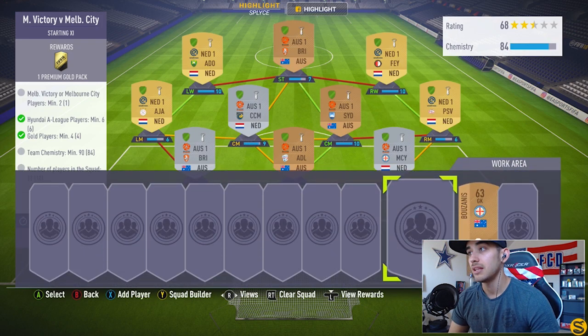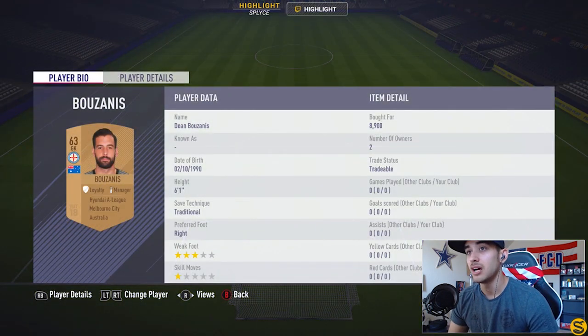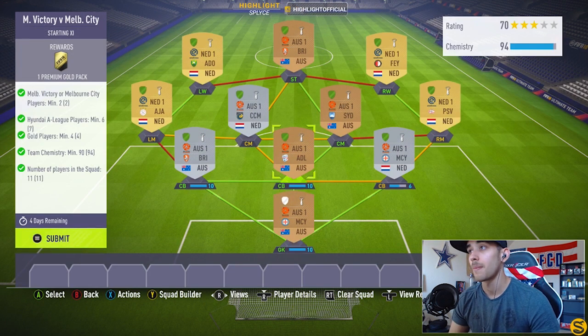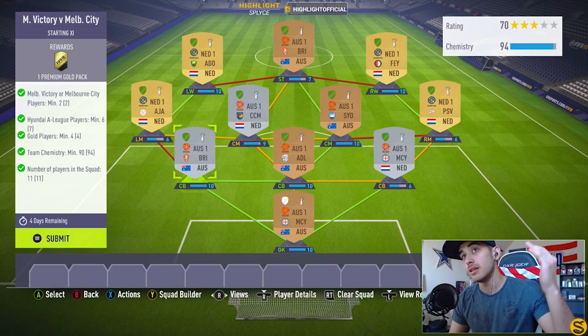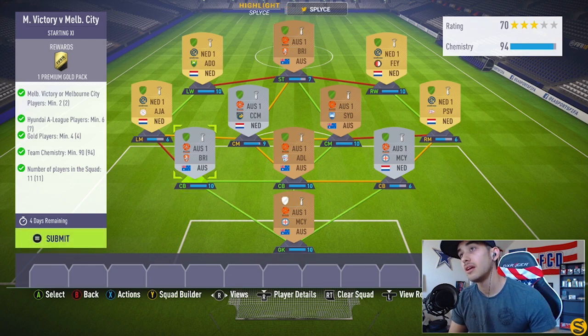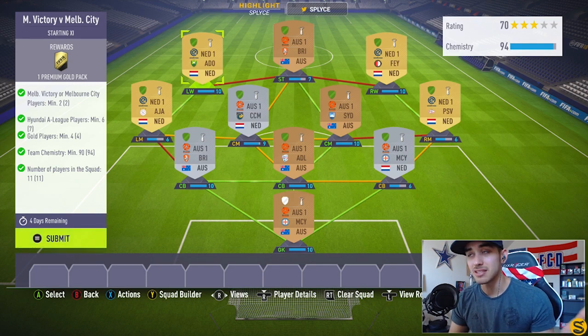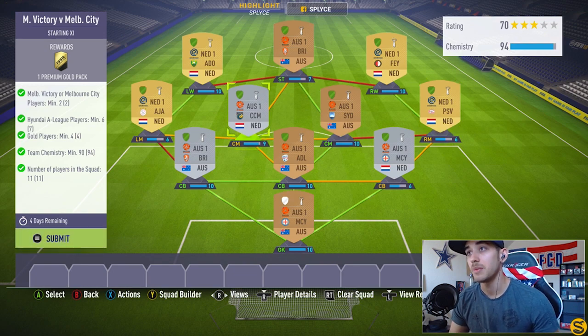The keeper is goalkeeper Buzani from Melbourne City, which is one of the two clubs you need players from. You need a minimum of two players from those clubs. Albano was bought for 8,900 coins and doesn't have loyalty, as shown by the gray shield. All the green check marks are lit up — we have 94 chemistry, which puts us over the required 90.